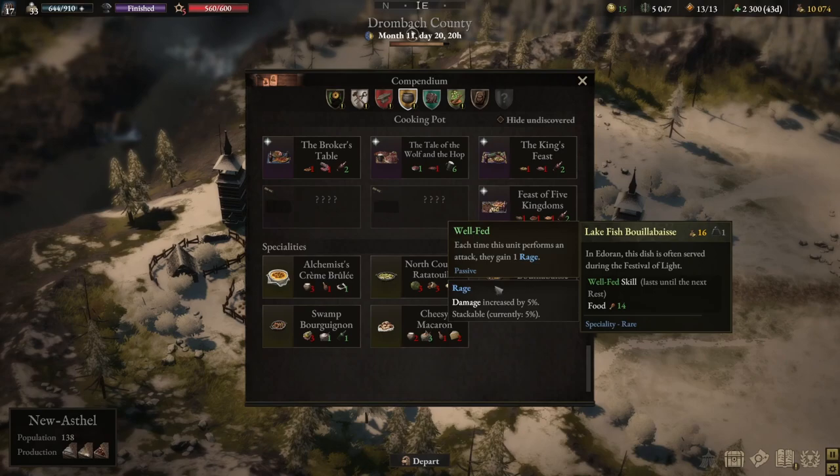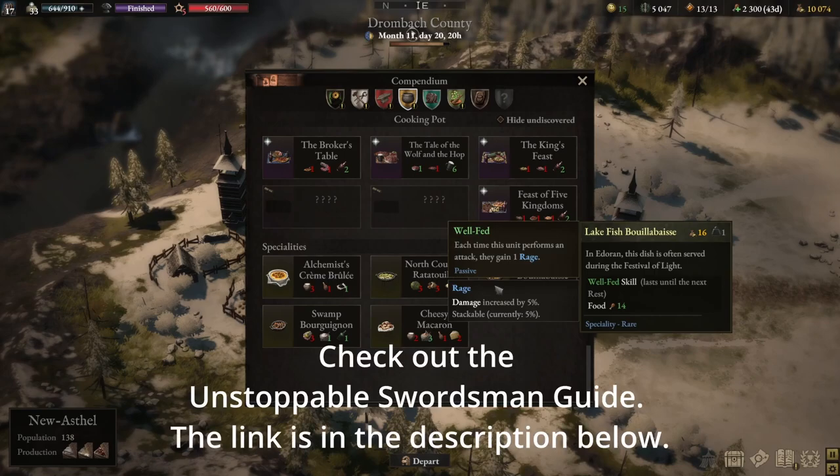The well-fed skill means each time a unit performs an attack, they gain 1 rage, and rage is a 5% increase in damage. In my swordsman build, each swordsman can attack at least 4 to 5 times per turn, meaning they can increase damage by a minimum of 20–25%. That's really, really complementary. I've put the link to the guide in the description below.